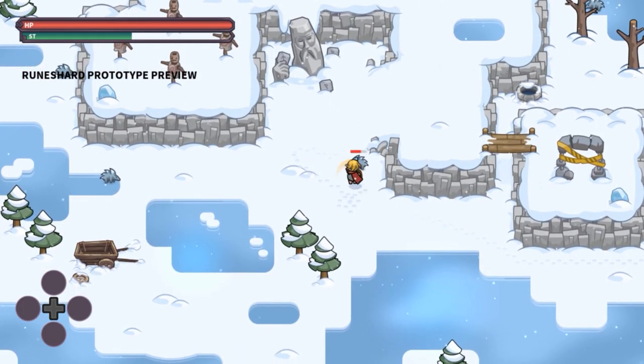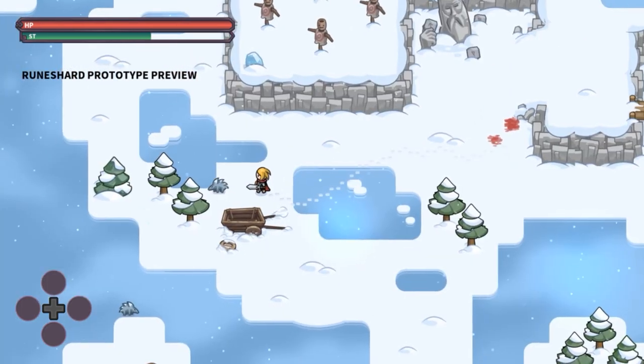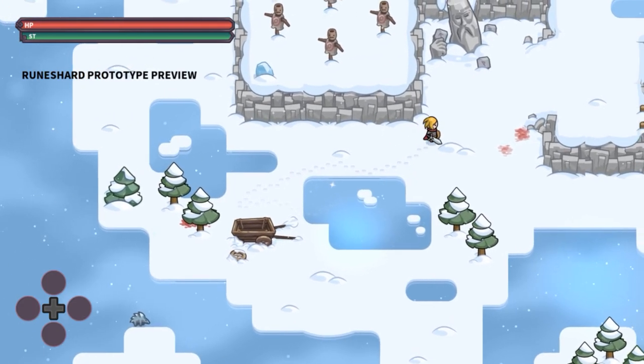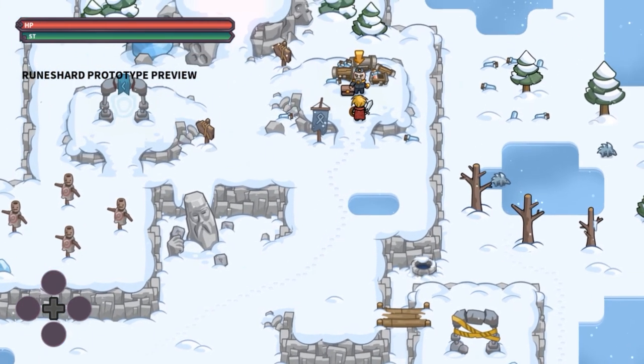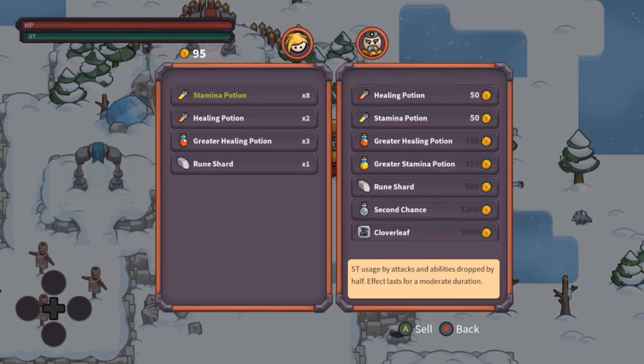And there's porcupines. Why are there porcupines here? Because don't you know that porcupines always roam in the snowy mountains — they are from Antarctica. You've got the Trader Joe's up here where you can go and buy your amazing items. Stamina potions, healing potions, stamina potion, greater healing potion. Greater and better. This time it's full. This time it's different.